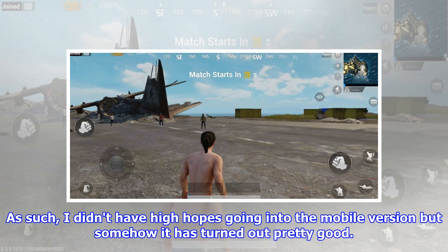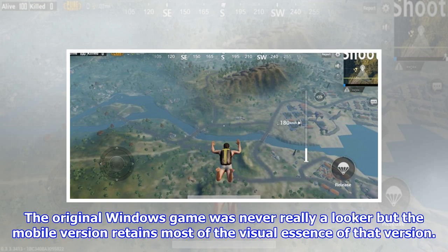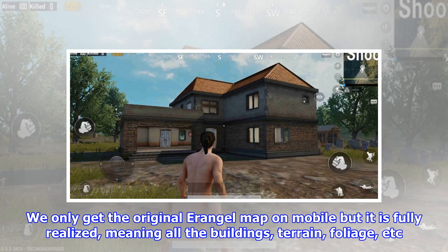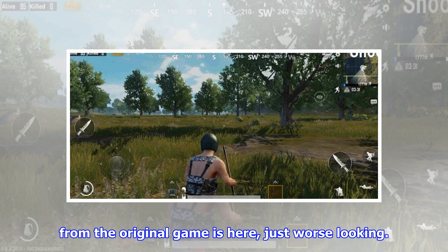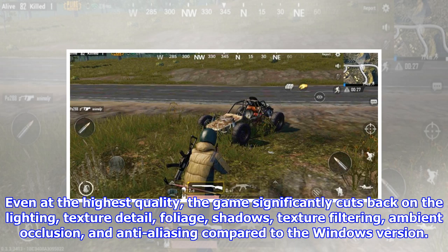I didn't have high hopes going into the mobile version but somehow it has turned out pretty good. In terms of visuals, PUBG Mobile looks pretty good for a mobile title. The original Windows game was never really a looker, but the mobile version retains most of the visual essence of that version. We only get the original Erangel map on mobile but it is fully realized, meaning all the buildings, terrain, foliage, etc. from the original game is here, just worse looking. The mobile version currently has three tiers of visual quality, with a fourth even higher tier coming at some point later. Even at the highest quality, the game significantly cuts back on lighting, texture detail, foliage, shadows, texture filtering, ambient occlusion and anti-aliasing compared to the Windows version.